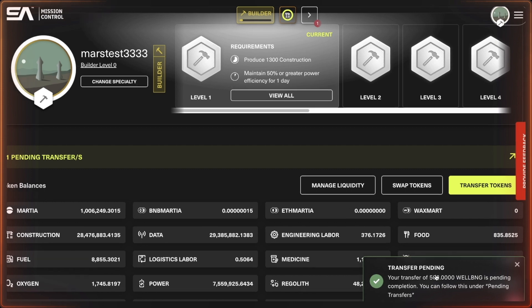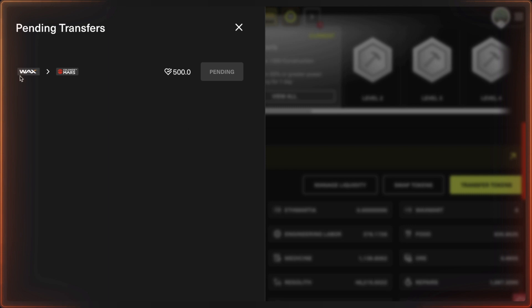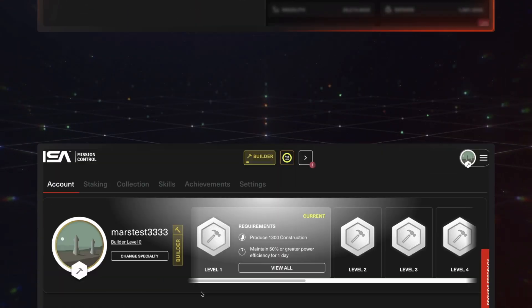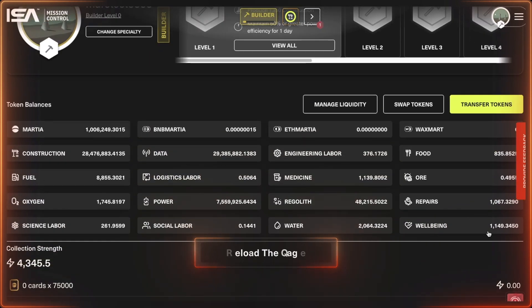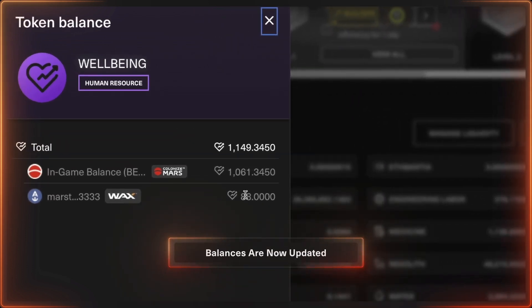You can check the pending transfers here and see that from WAX to Colonized Mars there are 500 Well-Being tokens pending. Once the pending transfer goes through, reload the page, scroll down to Well-Being, and you can see that the WAX wallet balance has decreased and the in-game balance has increased.